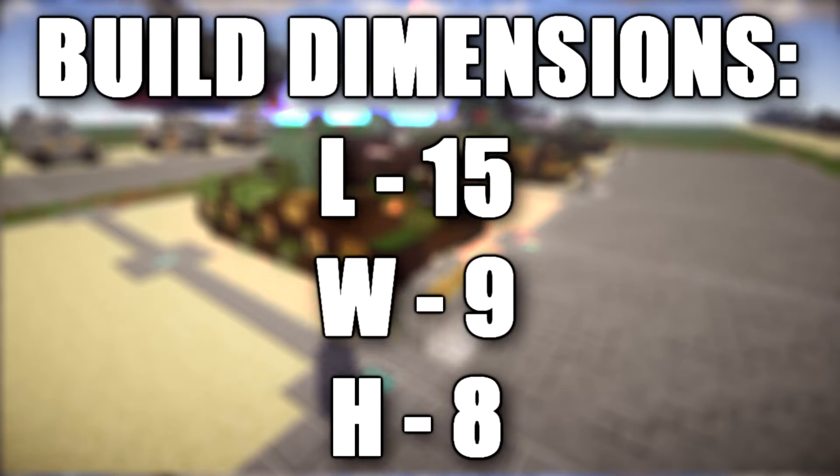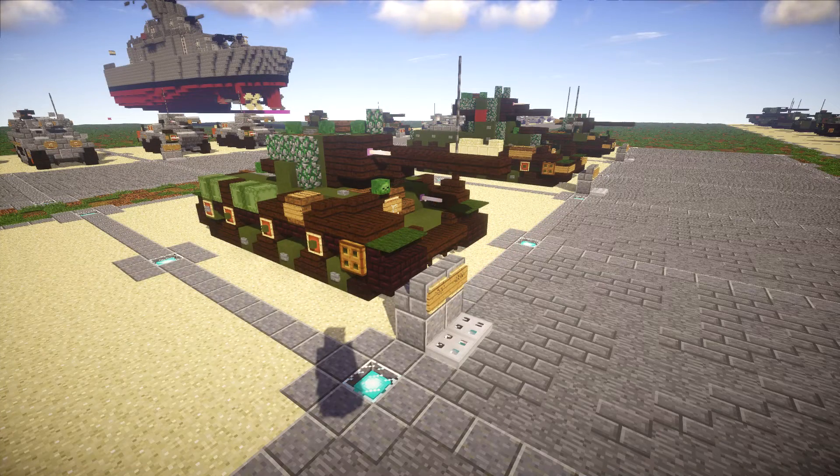The KV-1S was a part of the KV series of heavy tanks developed by the Soviet Union during World War II. The KV-1S more specifically was designed to have a thinner and smaller turret to reclaim some speed. By making these few adjustments, the tank achieved a top speed of 43.3 km per hour, which is pretty good for a heavy tank.